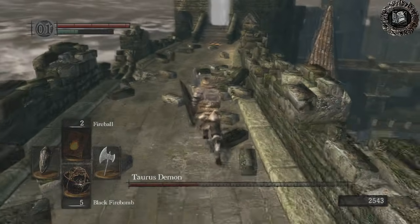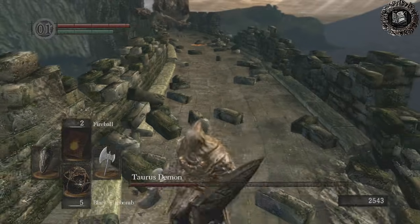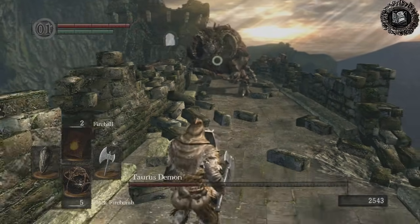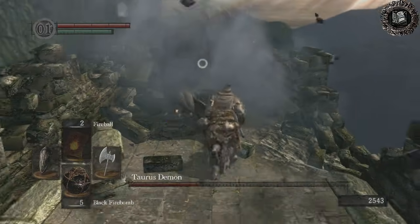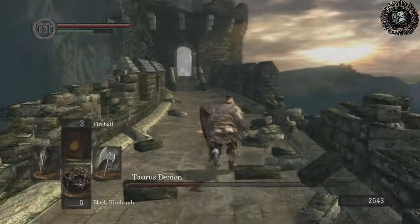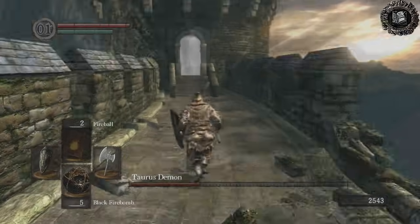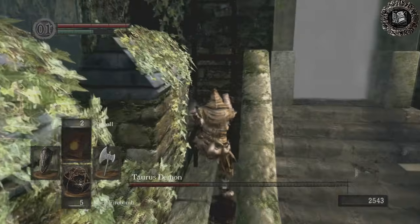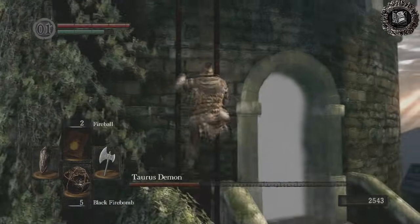Basically you just do that over and over a few times and he'll be dead. When he's on your tail, you might want to stop for just a split second to make him trigger an attack so that he won't hit you while you're running up the ladder.